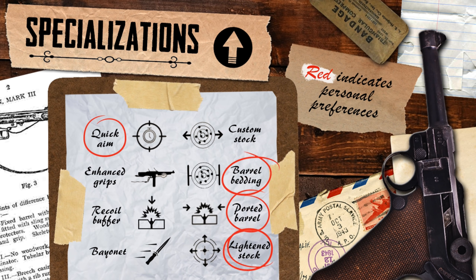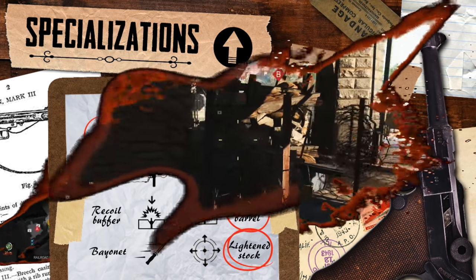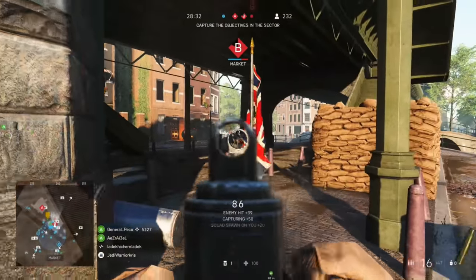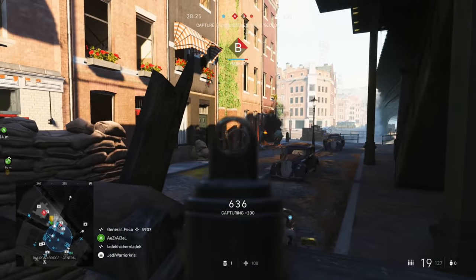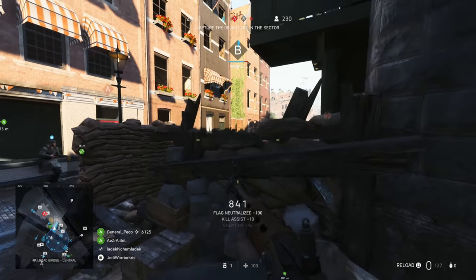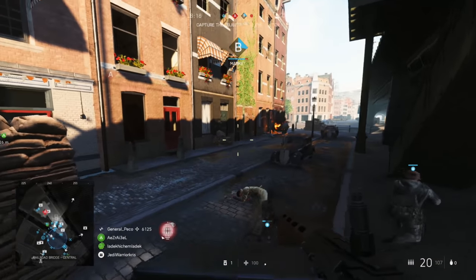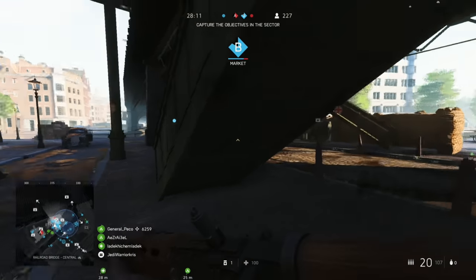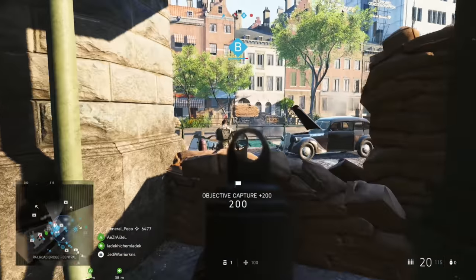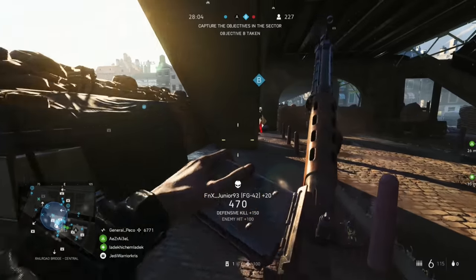Looking at the specialisations next, the FG-42's got access to the quick aim spec at the top left, speeding up the aim down sights time, and the custom stock at the top right, reducing spread whilst moving around. Because it's a pretty aggressive weapon, I tend to prefer using the quick aim spec, which is going to give you a little bit more of a competitive edge in one-on-one gun fights by letting you get down those sights faster, potentially helping to cut down kill times. The custom stock might help the gun feel slightly more accurate when moving around, which can also be a good thing within CQC. But because there's quite a few other guns in the game with faster fire rates and quicker kill times at shorter ranges, quick aim is just going to make the FG-42 feel a bit more competitive within the gun's optimal engagement range.